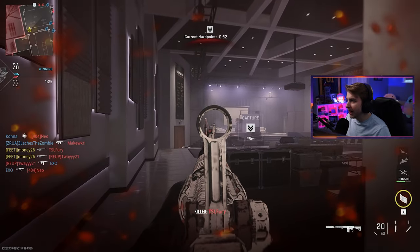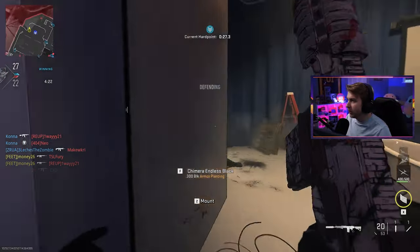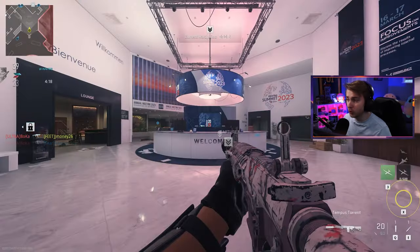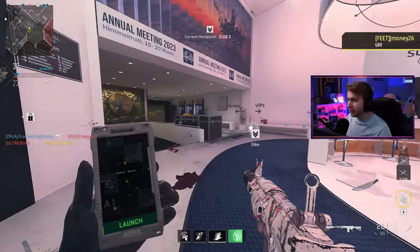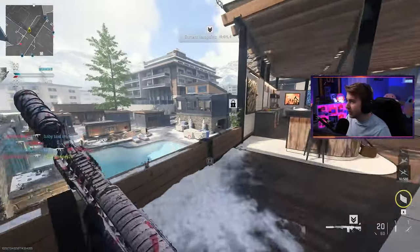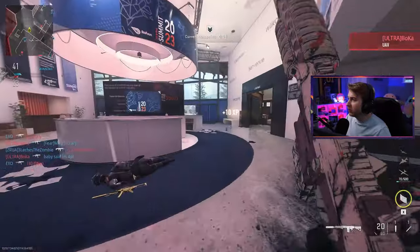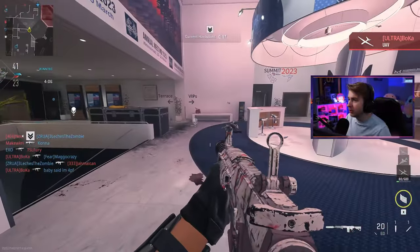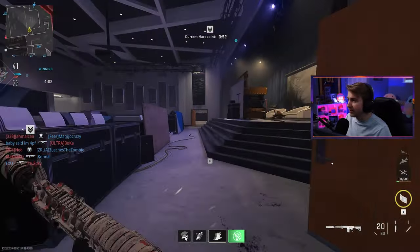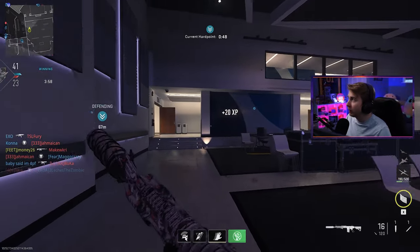They also added a big team mosh pit — like a 10v10 mosh pit — and a party mode mosh pit as well. To try to remedy the no-shipment situation, they added in a close quarters mosh pit, which doesn't feel very close quarters at all. It has maps like Mercado de los Almas and Farm 18, but I've also seen this map in the rotation, which is not close quarters at all. Maybe some of the fights are because there are a few smaller areas, but this map is giant — it's basically a ground war map for 6v6.